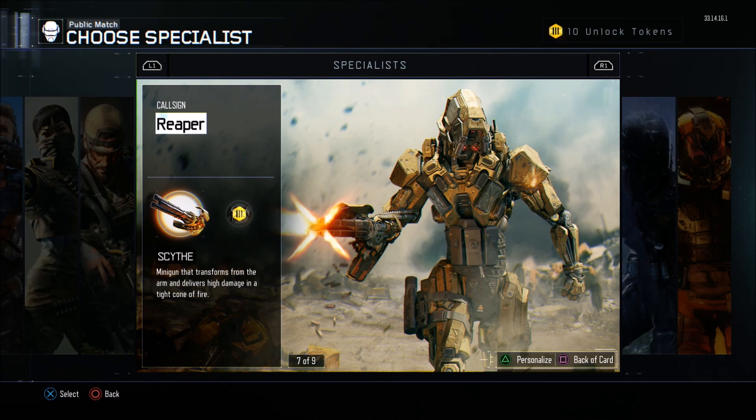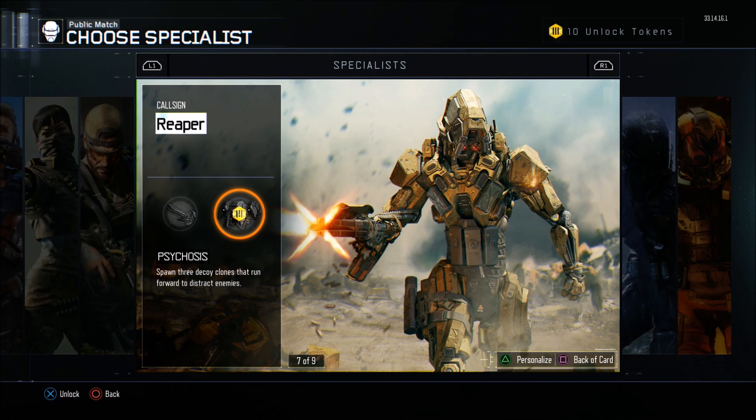The Reaper is most likely going to be everybody's choice for the best specialist in the game. The killing weapon is called the Scythe — it's a minigun that transforms from the arm and delivers high damage in a tight cone of fire. It's like the Death Machine from previous games. Probably the best specialist; if you're going to pick a guy, I'd say the Reaper is the best specialist in my opinion.